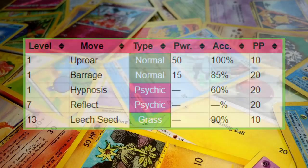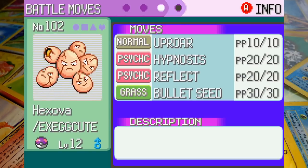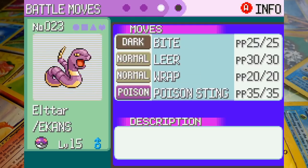First up we've got Tycho the Magikarp at level 12 with the move Splash. If we'd pulled Magikarp last we could have had Tackle, but that probably wouldn't have made much difference. Up second we've got Hex the Exeggcute also at level 12 with Uproar, Hypnosis, Reflect and Bullet Seed. Thankfully you can get the TM for Bullet Seed prior to the first gym. Finally we've got Eltar the Ekans at level 15 equipped with Bite, Leer, Wrap and Poison Sting. Although it seems counterintuitive, his best strategy is going to be chomping down on some rocks — prior to the physical-special split that wasn't the worst idea.